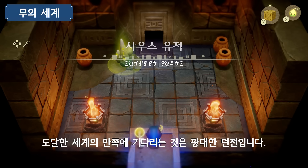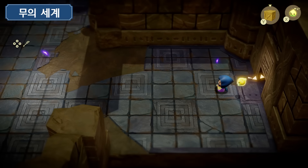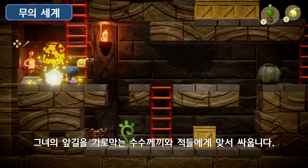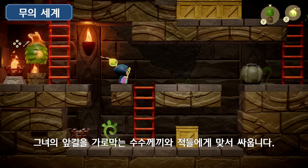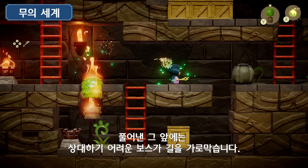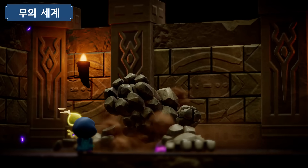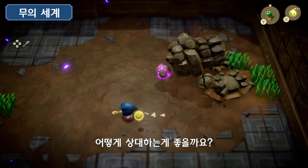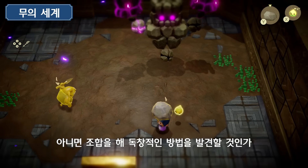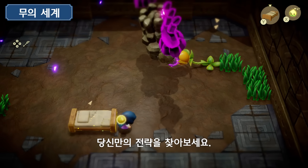Massive dungeons can also be found deep within the still world. Zelda will use her wisdom and echoes to take on enemies and puzzles that stand in her way, then confront challenging bosses who await her arrival. Overwhelm the boss with echoes, or combine them to find unique ways around the situation? The strategy is yours to devise.